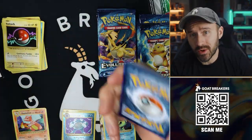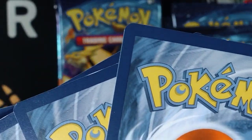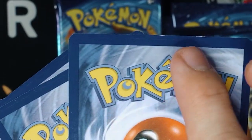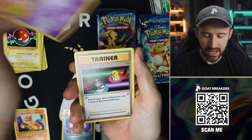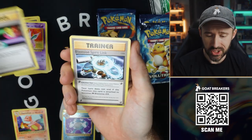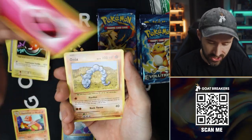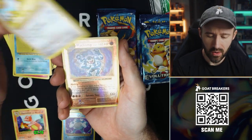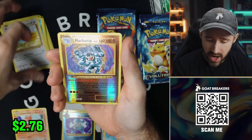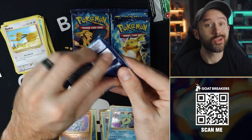Obviously you're going to see the Voltorb. Look at the quality on those — some edge issues right there just from the pack. That's why not everything can be a PSA 10. We got a Nidorino, Switch, Blastoise Spirit Link, Voltorb, Fairy Energy, Onyx, Staryu, Doduo, a Machamp rare reverse, and another Gyarados Hollow! I hadn't pulled one before, but we've now pulled two from the box.